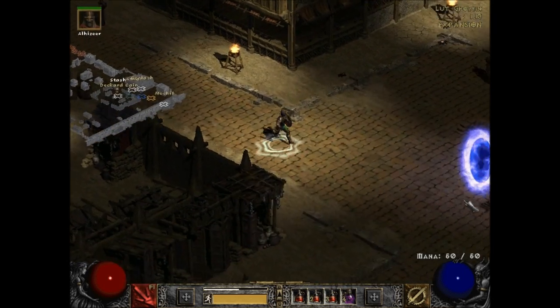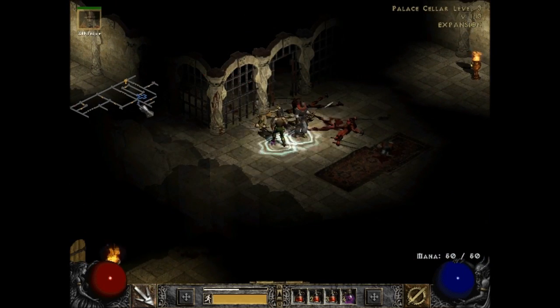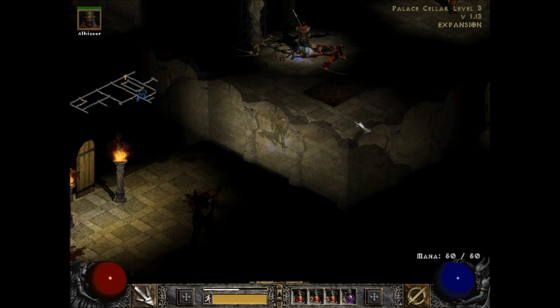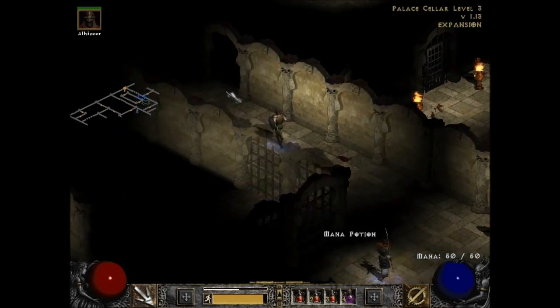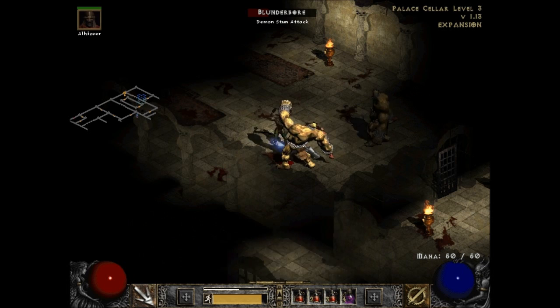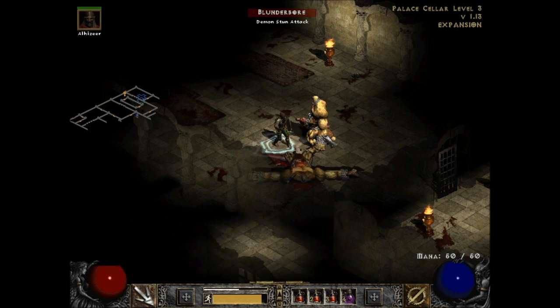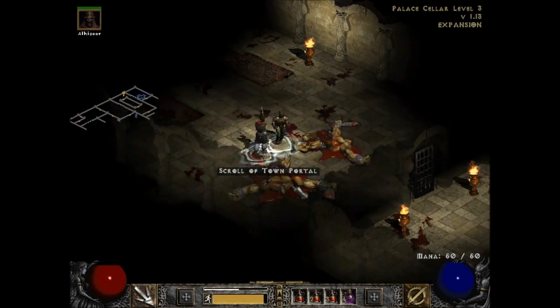Let's go back to cellar level three. Do you see this thing on the map right here? It's a portal — that's how I know this is the last level. They give it away sometimes; whenever there's something shiny like that it usually means it's the last level. Blunderball — there we go. He stunned me. Do you see the sparklies going around my head? That means I am stunned.